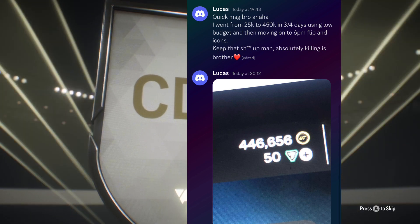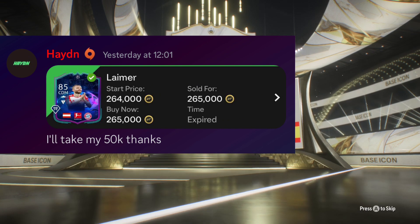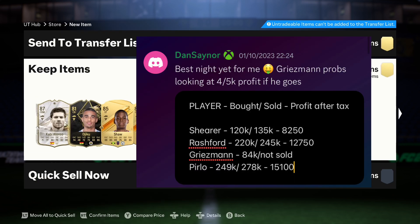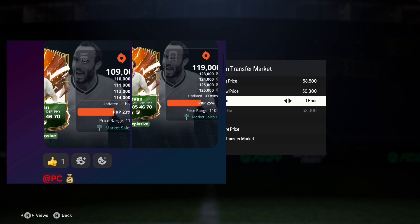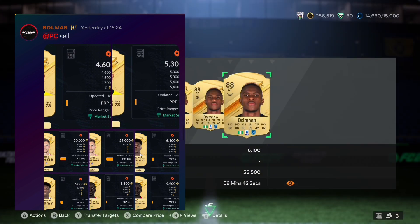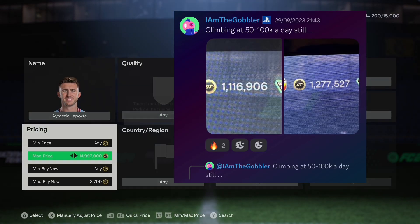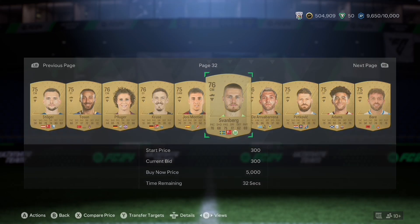My premium trading Discord is open to any budget — from 5–10k upward. For 10 pounds a month, you get me and three other traders giving daily advice on what to buy, what to sell, which players to invest in, icon flips, and exactly when to sell. PC is also covered. The link is down in the comments.